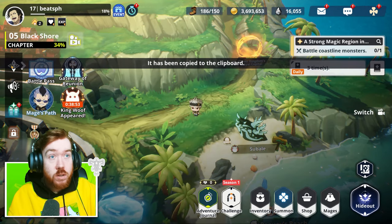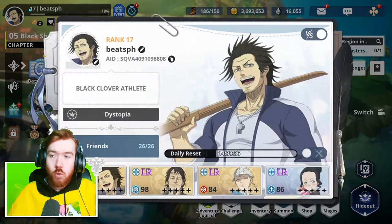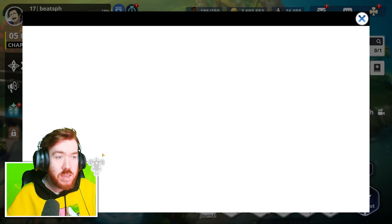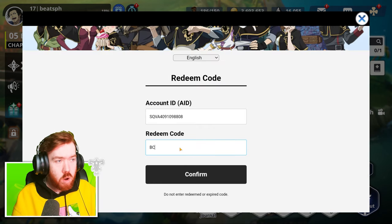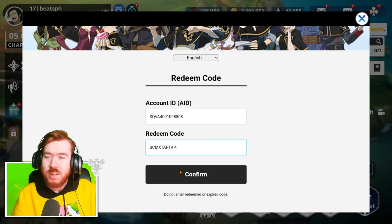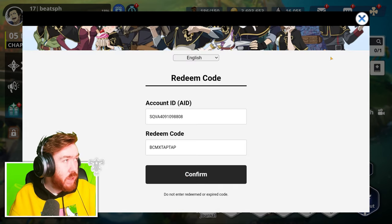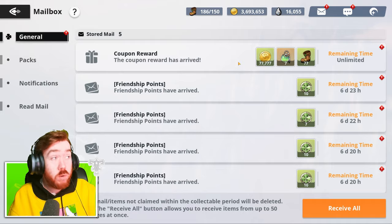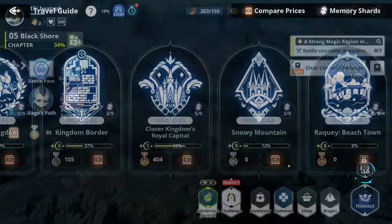We also have a new code right now. It's not a gem code so it's not too crazy, but it gives stamina which is arguably much more important. To get it, go towards the microphone in-game, scroll down to coupons, enter your ID, and the code is BCM x TapTap — that's the other app store. You'll get a little free promotion. It worked and we got 77 stamina from the mailbox.